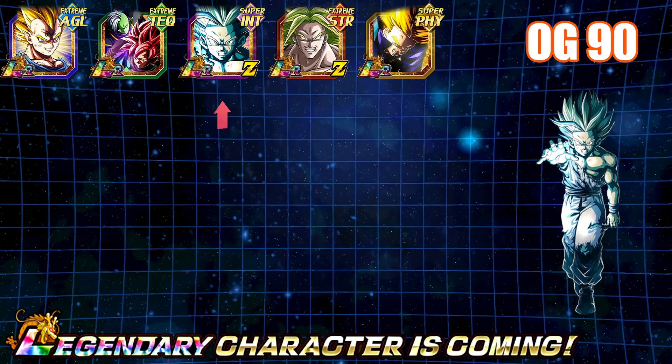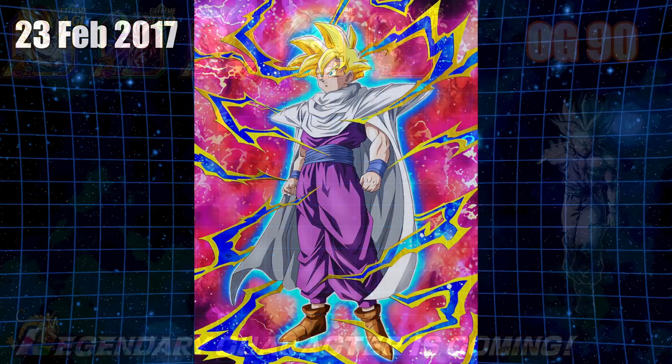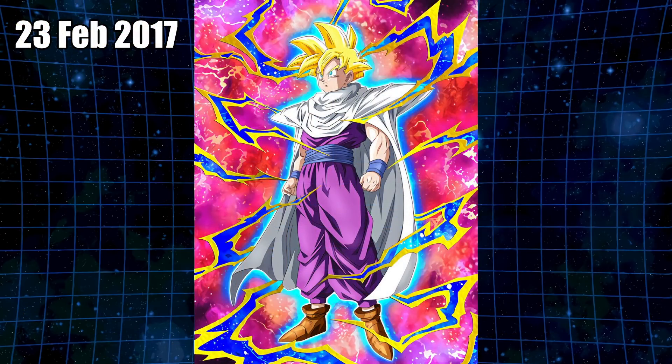He is actually the first summonable LR in the game. Technically speaking, on JP, this unit came out on a random banner back in February 23, 2017 — over four years ago. And for those who remember summoning on this banner, you could easily spend two or three thousand Dragonstones and not even get close to getting this unit, because it was like a 0.004% chance — just some ridiculous chance of actually pulling this unit.